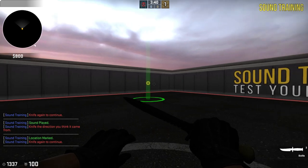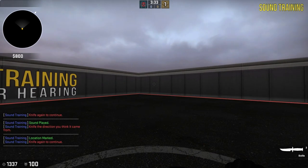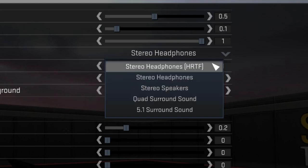To answer this, I loaded up a map by Ulytical. All you need to do is swipe, hear where the sound is, and try to guess where you heard the falling sound by swiping again to reveal where it actually was. Using this, I wanted to compare the audio headphone setting, since I have headphones, to the new HRTF setting.